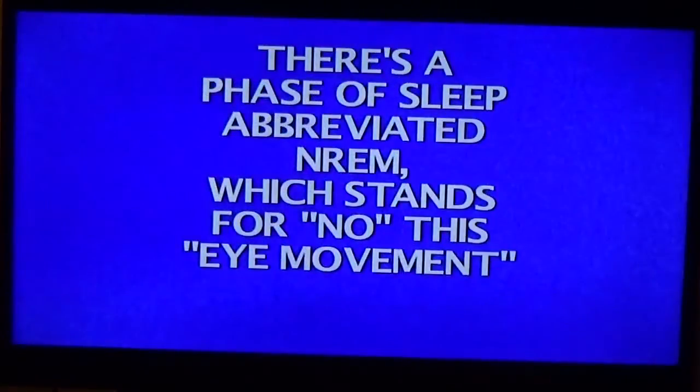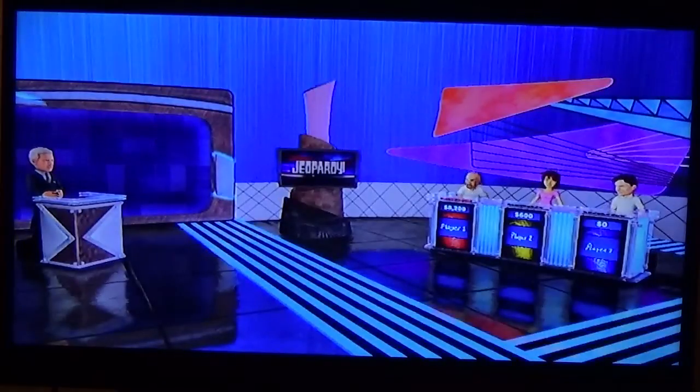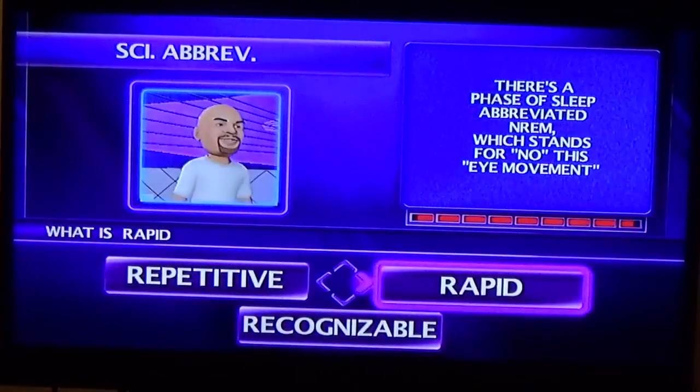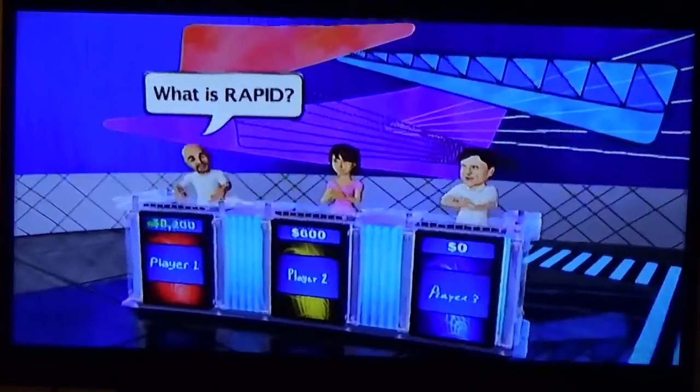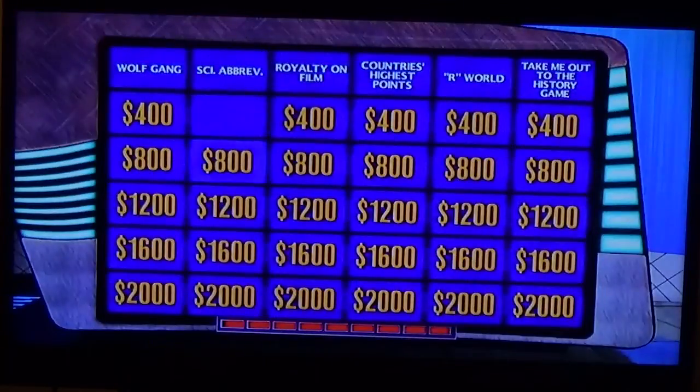There's a phase of sleep abbreviated N-R-E-M, which stands for — well, it's rapid — I believe. Let's hear it, player one. In computer science, GUI is this kind of user interface. I'm gonna try it, player one.